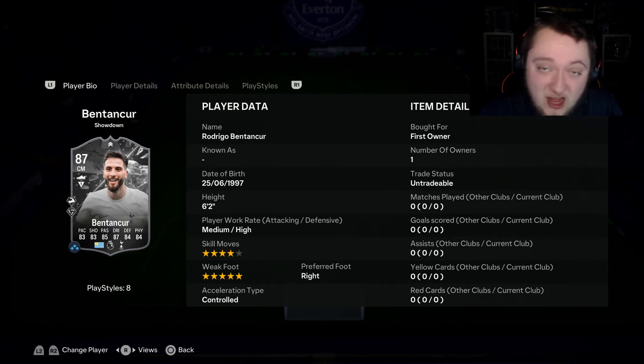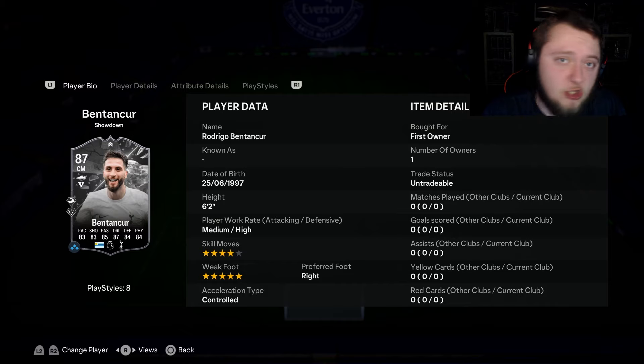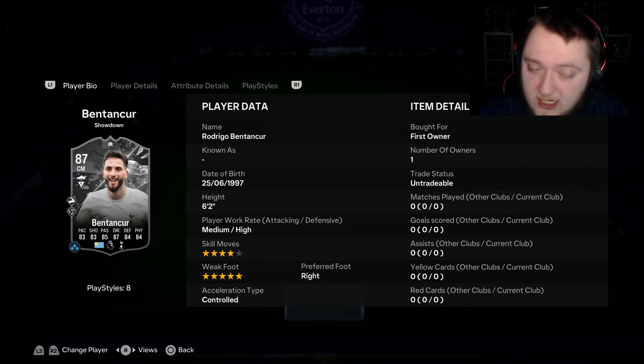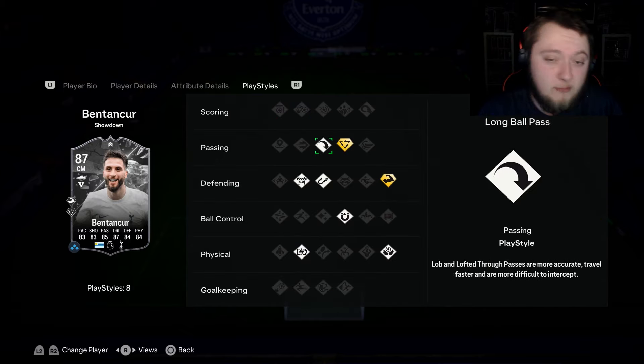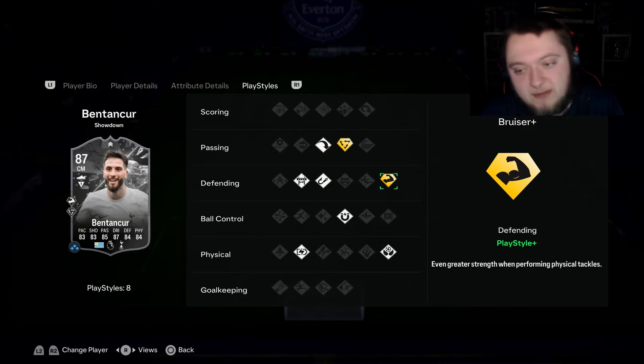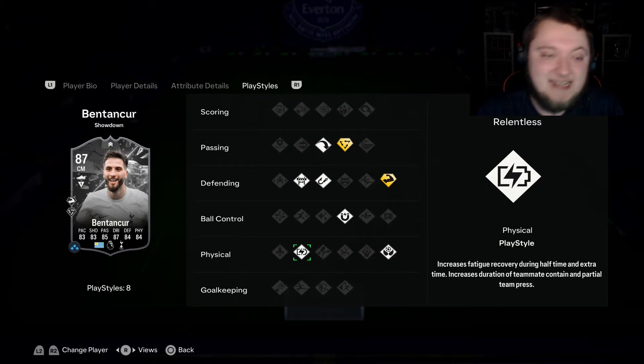Actually quite an interesting card — six foot two, medium-high, four-star skill moves, five-star weak foot, and on this year's game five-star weak foot on midfielders is absolutely clutch. This card's going to cost you an 87 and 85 rated squad with no informs, which is very nice. If he gets the plus two you're looking at 85 pace and shooting, 87 passing, 89 dribbling, 86 defending and physical, making him a great all-rounder. He has long ball pass, tiki-taka plus, and bruiser plus — this last one is terrible.